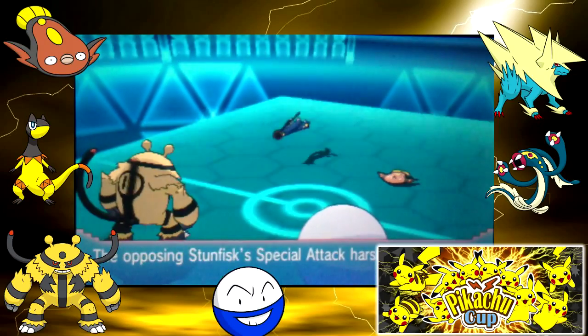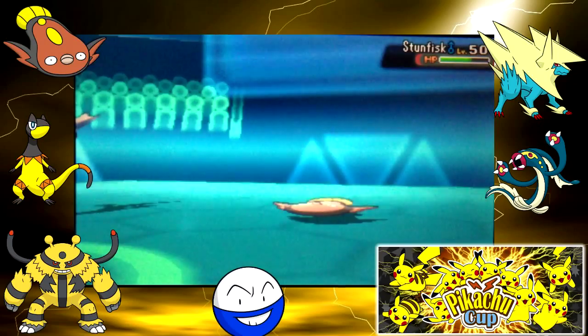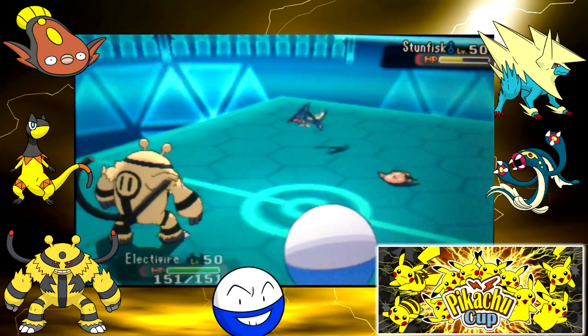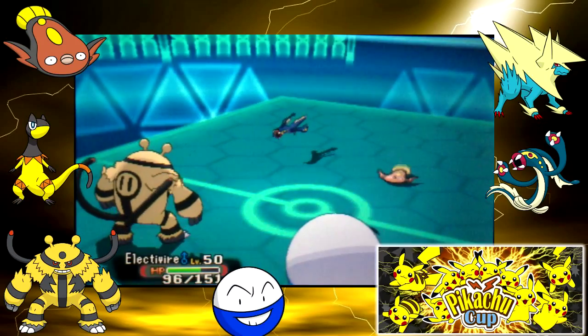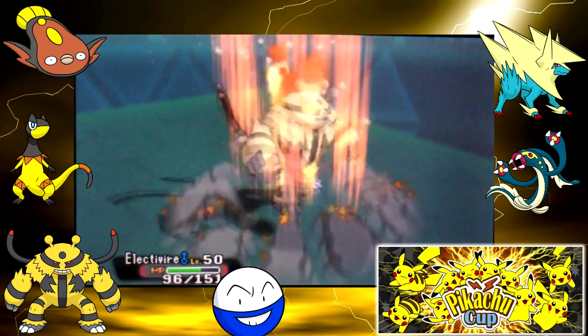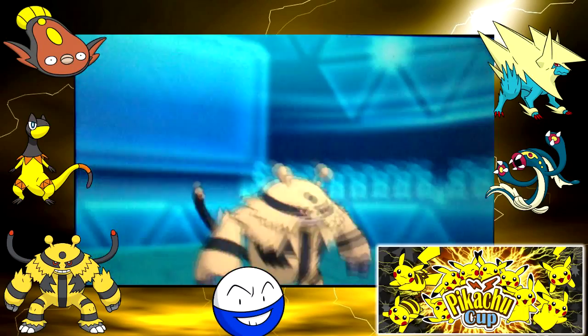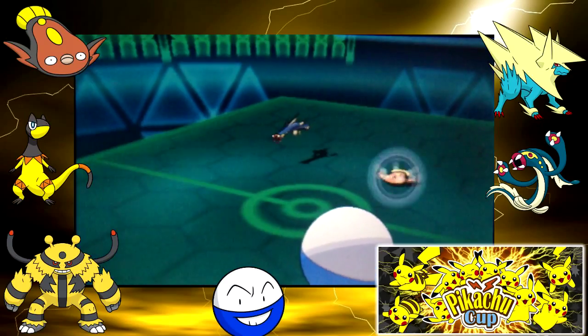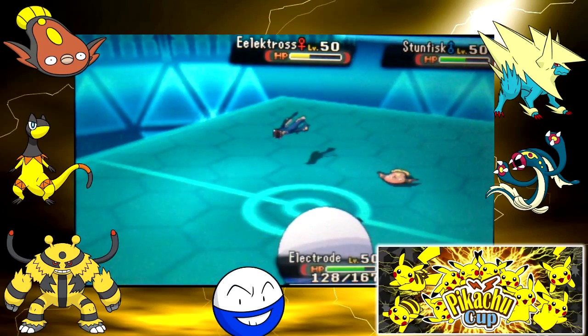You can see Eerie Impulse used there. Of course Eerie Impulse does work against Ground types like Stun Fisk because it's a status-type move, not an Electric-type move. Strangely, it does not work if you try to use it against an Electivire — it will trigger Motor Drive instead. Sorry if I misspeak — I'm very tired today but I really wanted to get this uploaded.